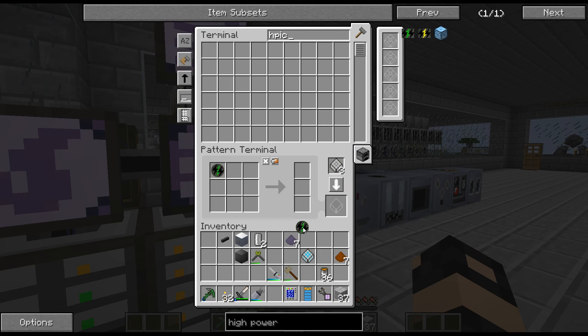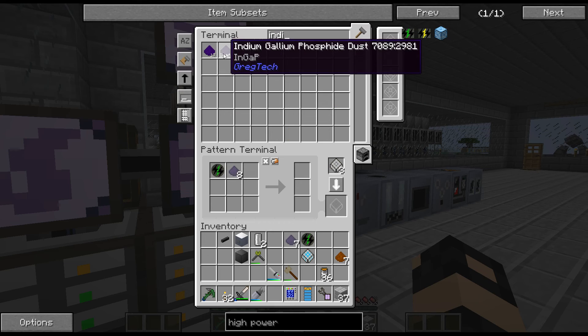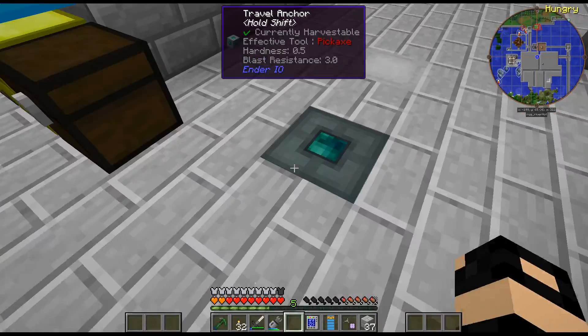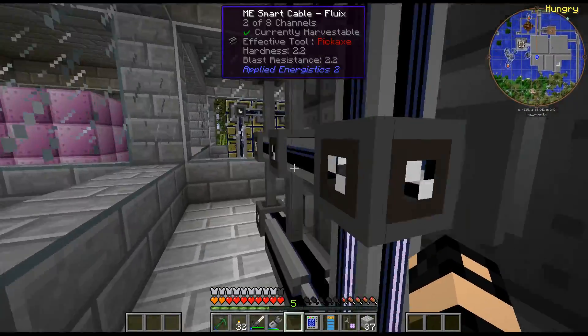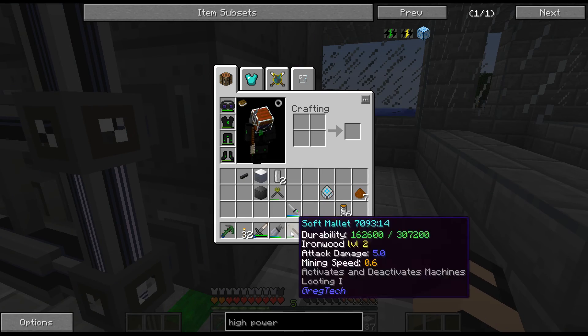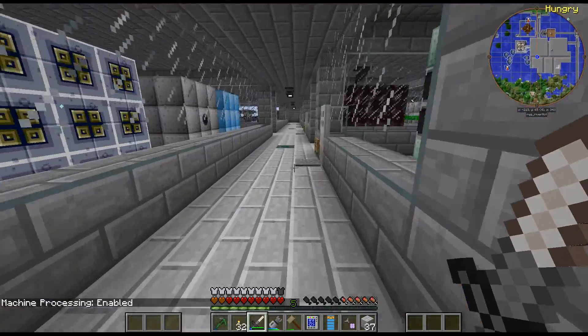And then the next one is that. I need one more of this indium. This is really fast in that industrial mixer — at least it should be. Yep, there it is. And then if we put this back in — may need to hit this — yep, there it goes.